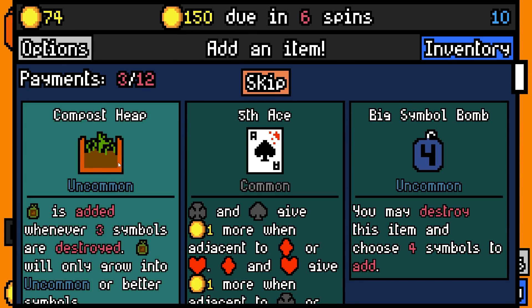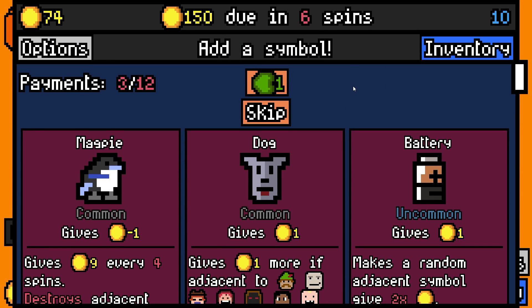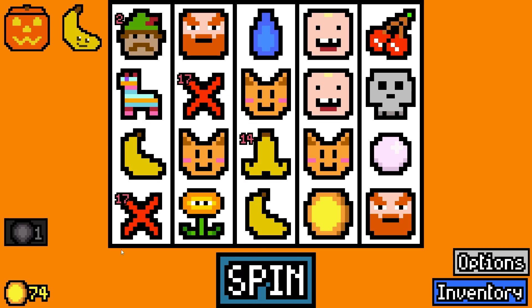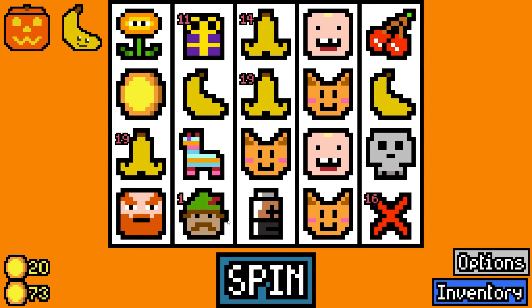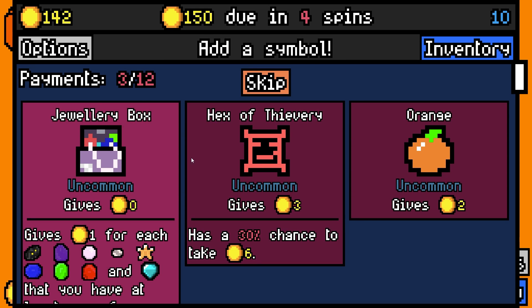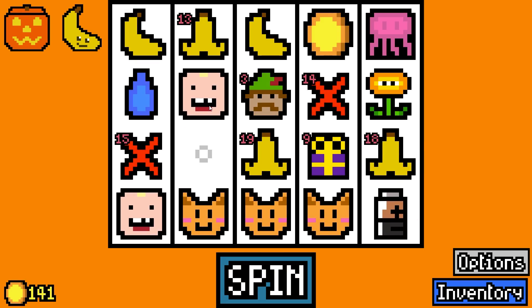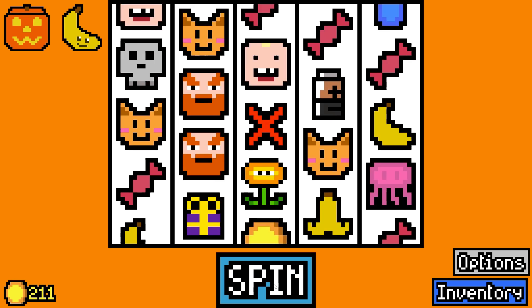We're going to add big symbol bomb essence which is gonna give me a present for the toddlers. We'll add the battery, we'll add a banana peel. I'll re-roll once and add another banana peel. I'm going to remove a token on the pearl. Battery just multiplied Robin Hood. Jellyfish gives two gold. There goes the pinata broken open by two toddlers and the candy - 26 from each at 71 rolled.